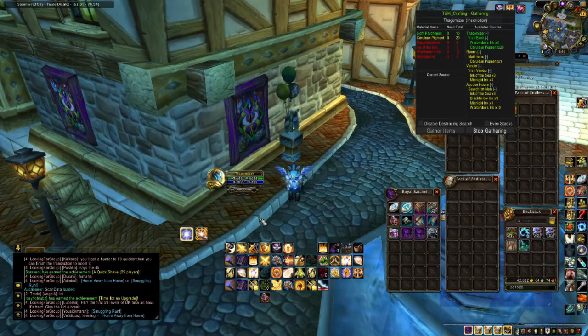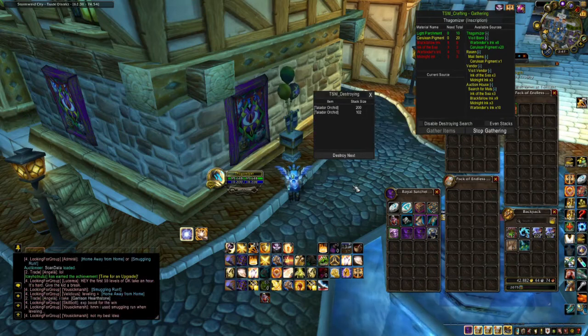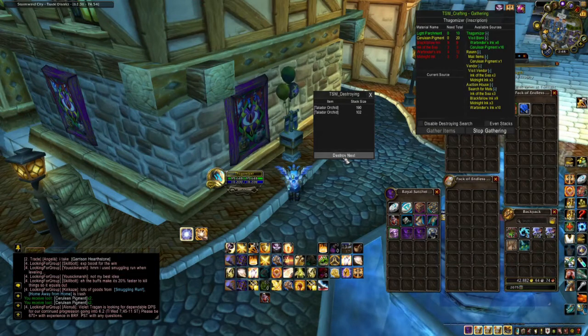TSM has brought up a Destroying Window. If it has not, type backslash TSM space destroy to bring up the Destroying Window. With TSM Destroying, you can mill herbs, prospect ore, and disenchant items. By clicking Destroying Next, you can begin milling your herbs.